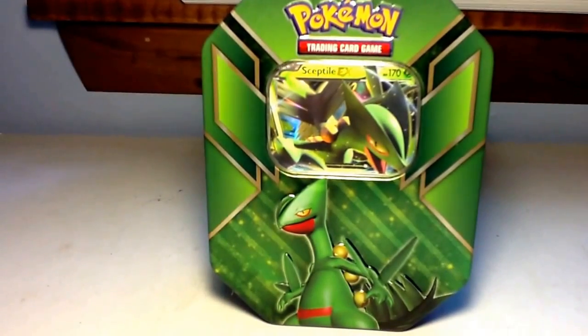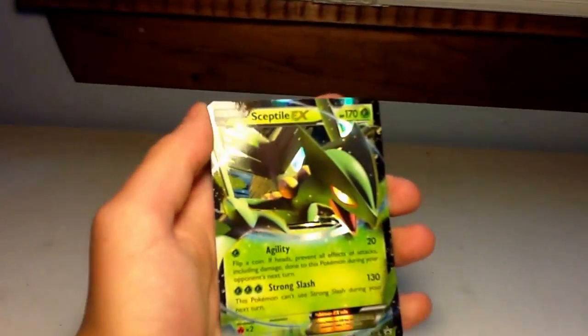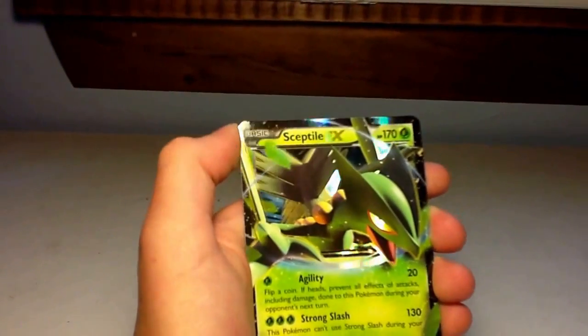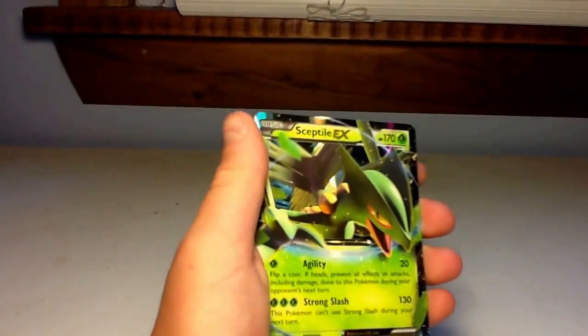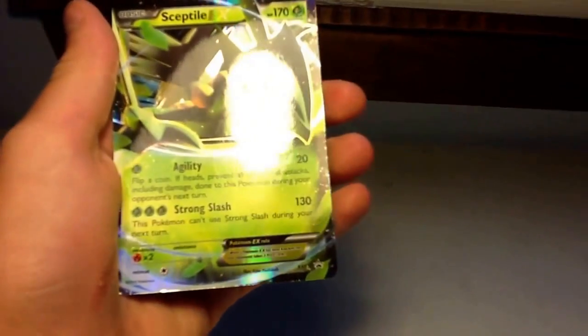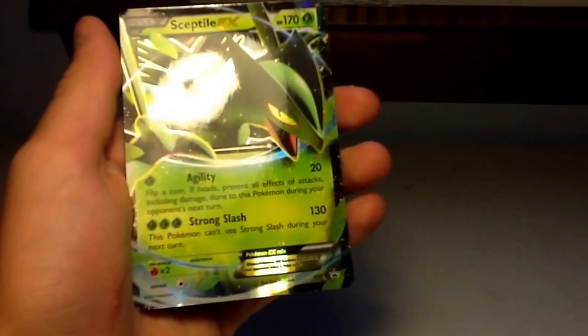I'll be right back when everything's open. Okay guys, we are back. And the first thing we're going to look at in the tin is obviously — look at that. Oh my gosh, that Sceptile EX. Everyone says he looks like a derp. He looks like a beast to me. Oh, that light's really bright. Look at him — Strong Slash! I've never seen a Slash stronger than that. Not going to lie. He's a beast.